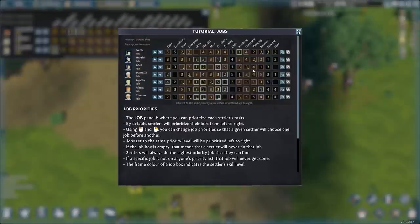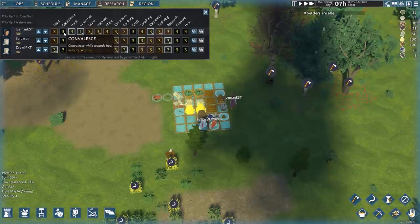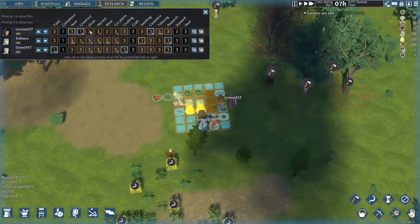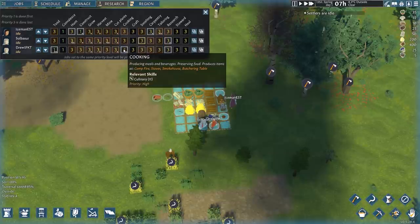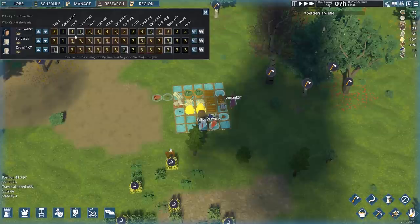Let's take a look at jobs — this should look very familiar to anyone who's played RimWorld. Iceman is primarily going to be constructing. We should make sure everyone has bed rest and convalesce if injured. Drew is our best doctor, so that'll be her number one job. Solbaser is a pretty decent shot and a pretty good hunter, so we'll have her do that as well. Solbaser is reasonably okay for harvesting and planting various plants.